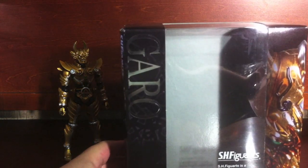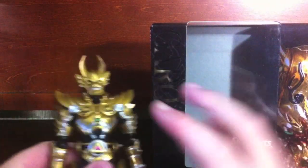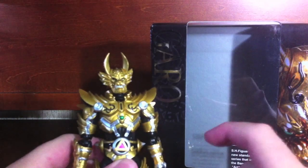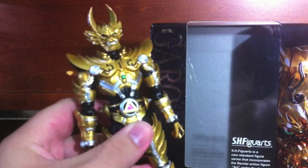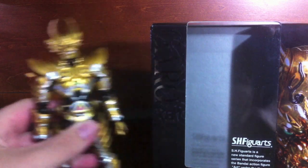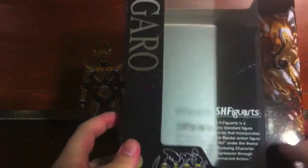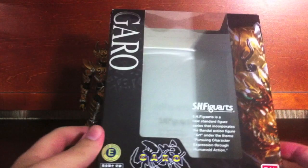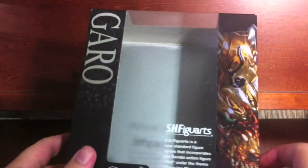This is the Koga version, not the Taiga version. The Taiga version has a little bit different coloring and includes a huge sword that he had. That one is a Tamashi Web exclusive. I'm currently unbeknownst whether I'm going to get it or not, but it's on a potential buy list. I'm probably gonna get Zero first, but anywho.